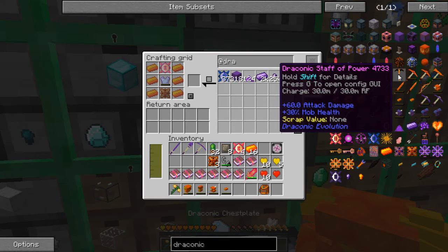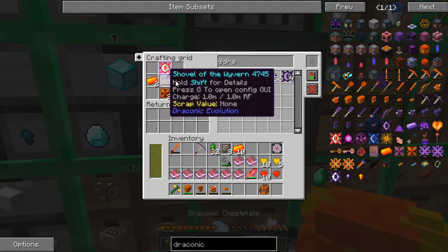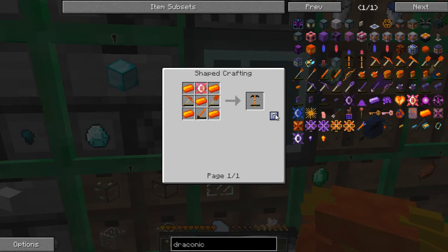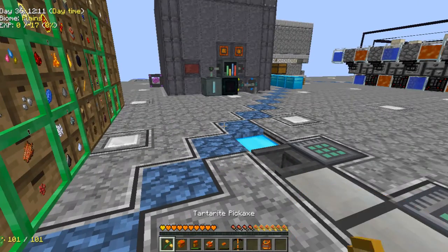And now our Staff of Power. For that we're going to have to make these things, and we should have everything we need there. Make sure we only need three. And then the final step is like that — so that goes there. And as you can see, we used almost all of the Draconium there. Draconic Staff of Power.